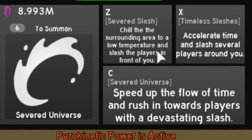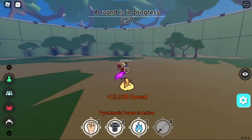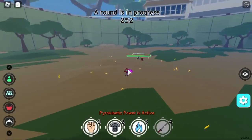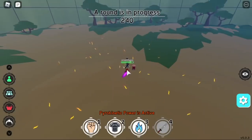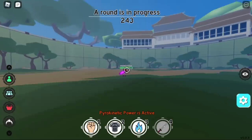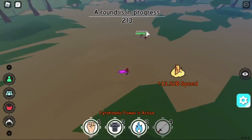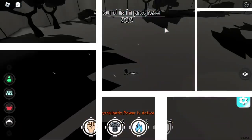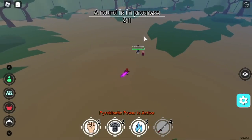So next skill — let's go for the Severed Universe. I prefer the extra skill, so this first. You need to use shift lock here. Check that out guys, that's very good damage. But make sure you know the range. And if you're not going to shift lock, even though you are clicking on the enemy, as long as your character is facing the other side, it will go to that side.